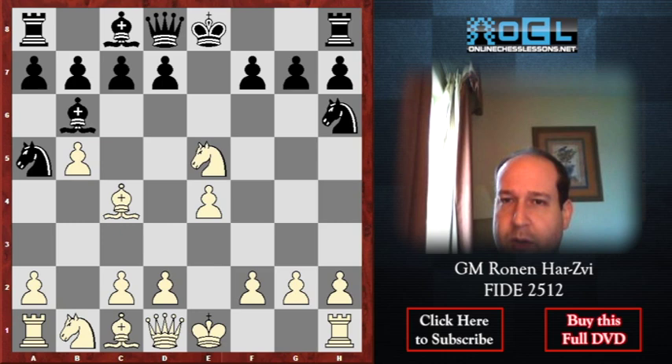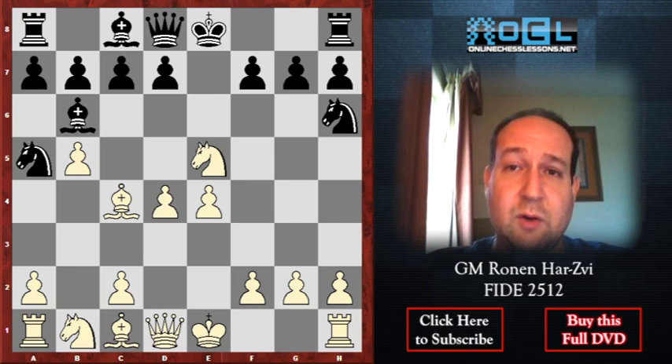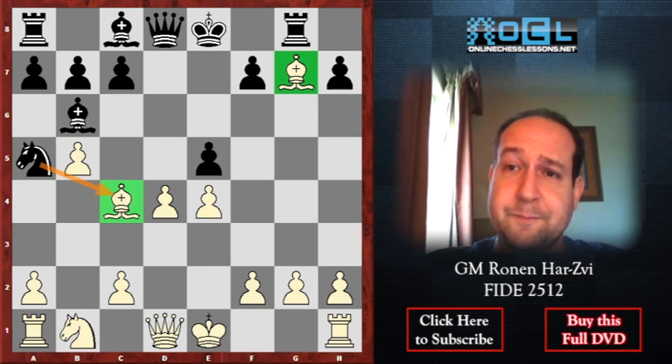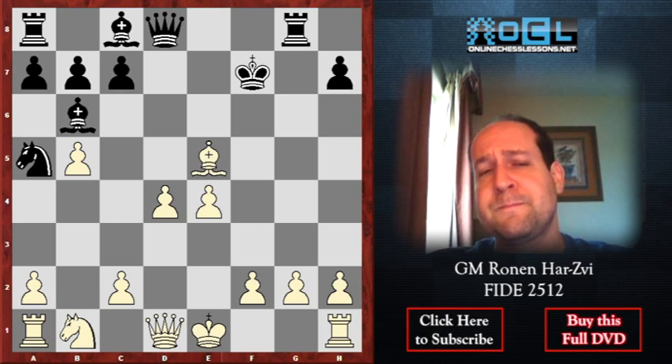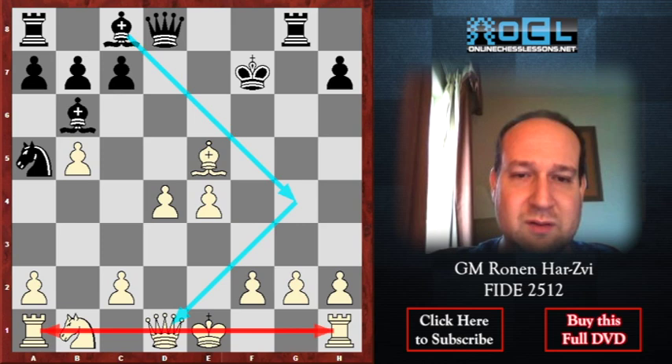Let's go back and see what we're going to play if not d4 immediately — so Bishop e2, Bishop d4, Knight c4 was one possibility. Now d4 immediately: after d6, Bishop takes, take the knight — we have a position where the two bishops are under attack. White has to give the bishop. White has four pawns here — four pawns is no joke — but look at this development. What is that?